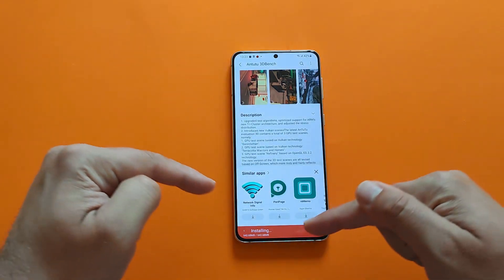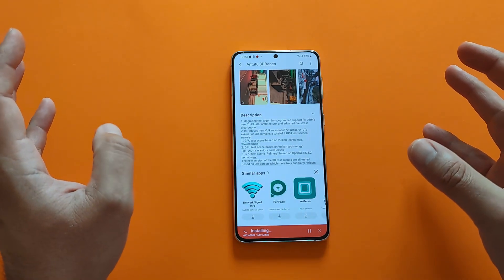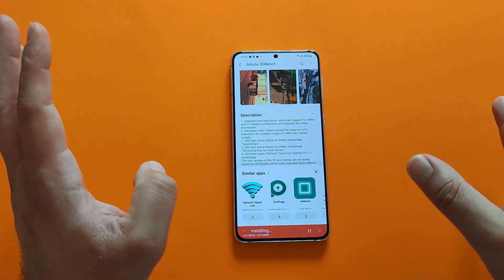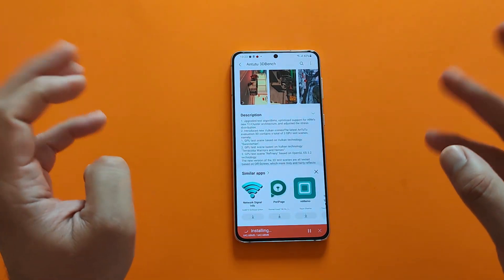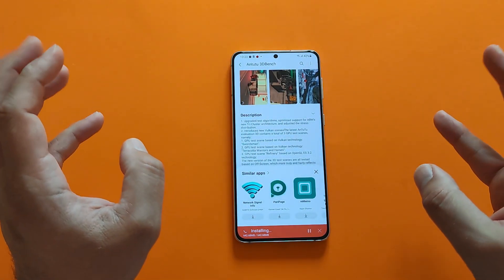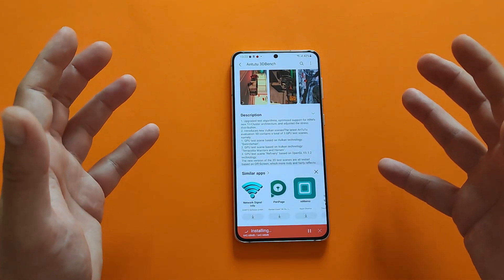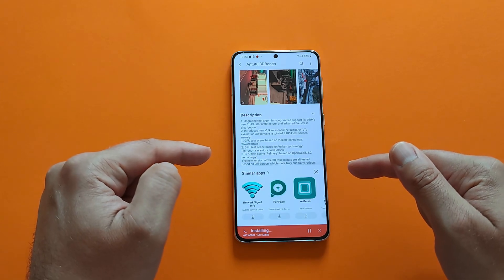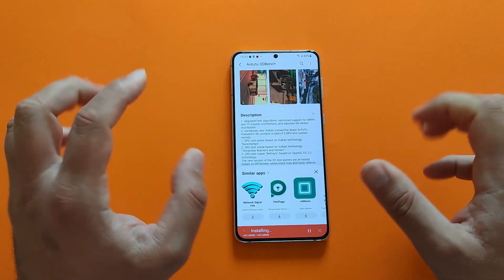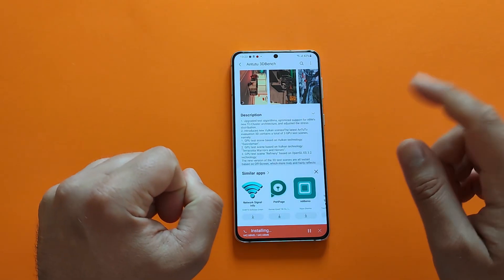Everything downloaded — we are now installing the latest AnTuTu 3D Bench version with all the latest tests and scenes. We have OpenGL ES 3.2 here, and also the new GPU test scenes based on Vulkan technology. Really eager to understand how much we're going to get. In case you missed my previous video where I did the same with this phone and also with the Xiaomi Mi 11, you can check it out.